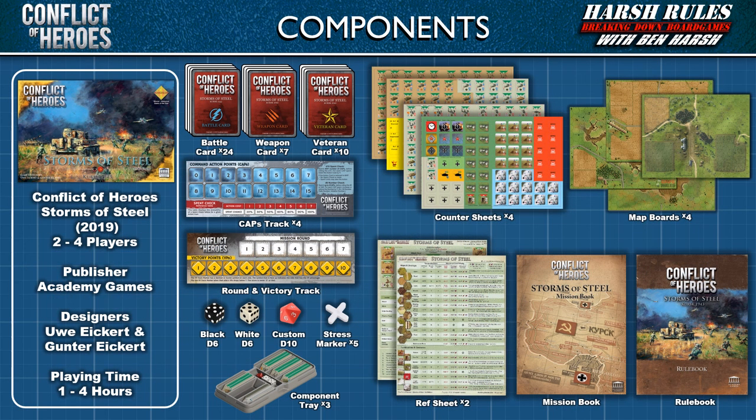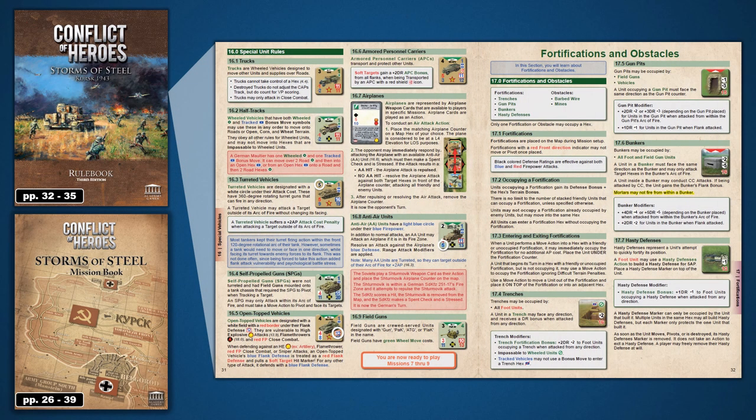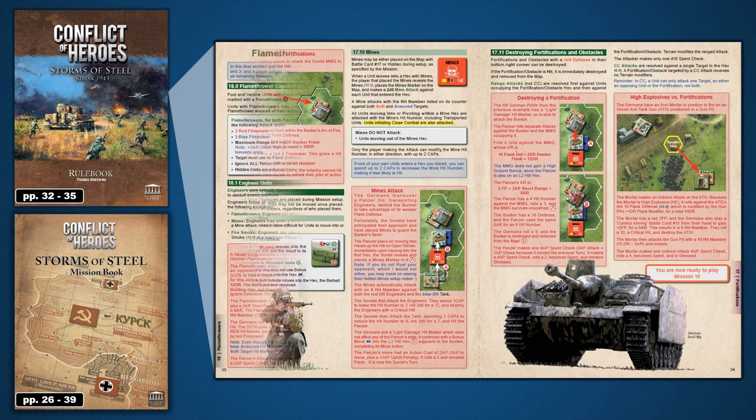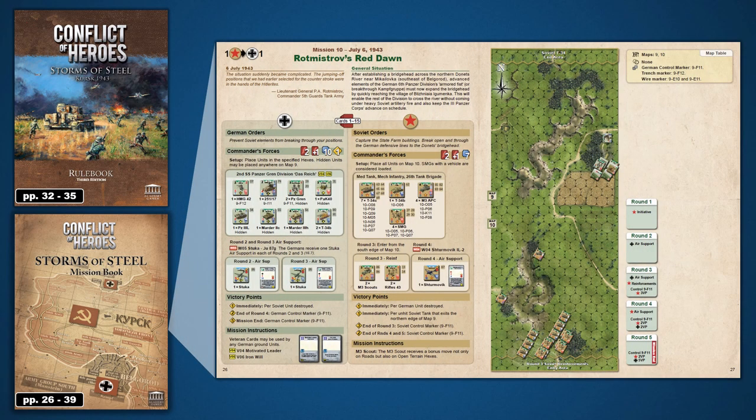Conflict of Heroes: Storms of Steel was released in 2019 by Academy Games and designed by Uwe Eichert and Gunter Eichert. This game supports up to 4 players and takes from 1 to 4 hours to play. This is the final sequence of advanced rules for Conflict of Heroes: Storms of Steel. This video will cover pages 32 through 35 of the rulebook, and includes topics for Fortifications, Obstacles, Flamethrowers, and Engineers.